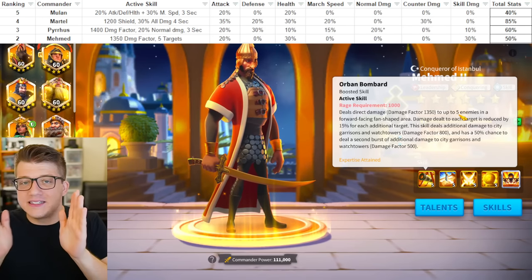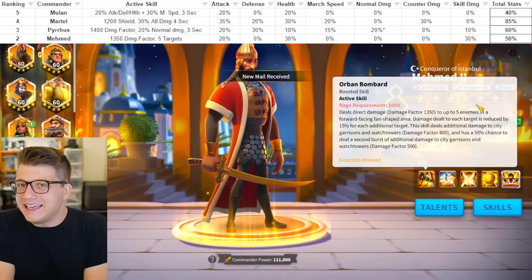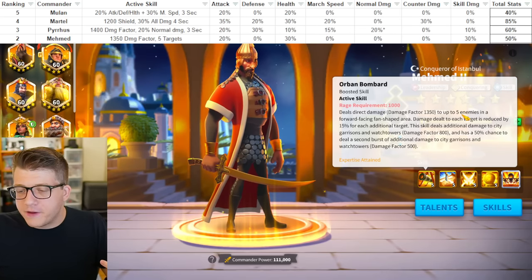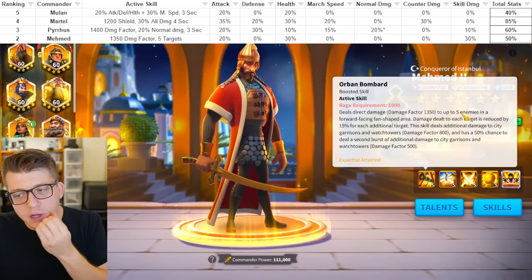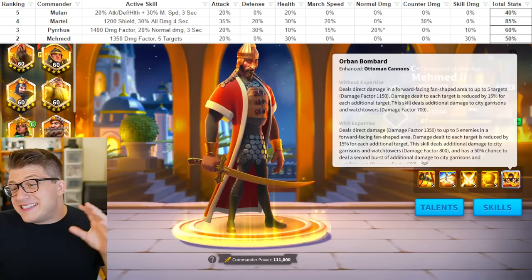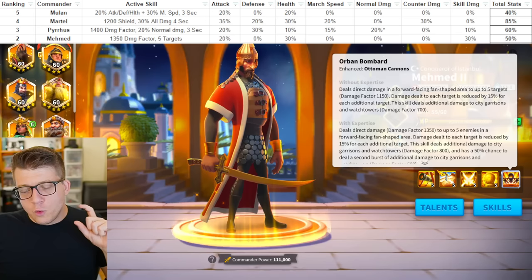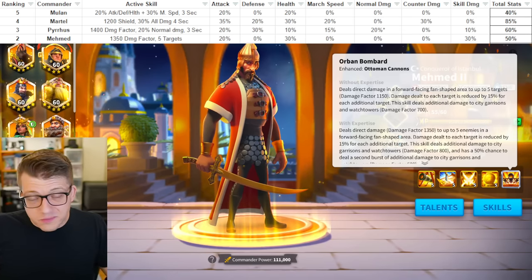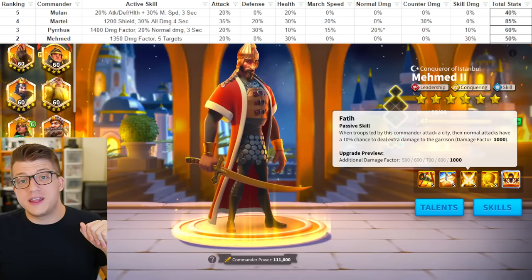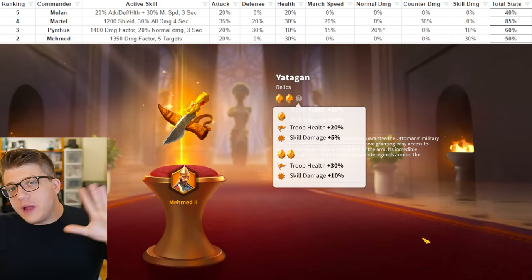If he's expertise, he'll deal a 1350 damage factor as an AoE to five targets. The downside is his AoE cone is quite narrow, so the probability of hitting five targets is pretty low unless you're in a KvK with troop collision. Otherwise you're probably only hitting like three targets, maybe four if you're lucky. If he's not expertise it falls to 1150 — still decent, only a 200 factor bump at expertise — so at 5511 it's still a nice little AoE. He also gains 20% attack, 20% skill damage, the third skill only does things in rallies, and the fourth skill gives 10% troop capacity and some rallied army capacity.